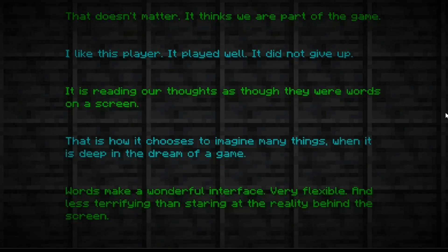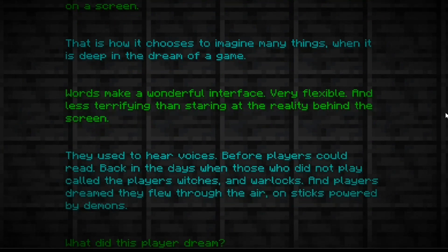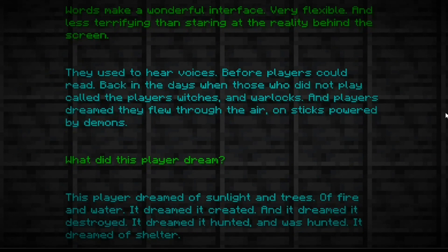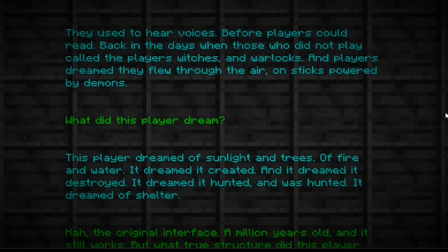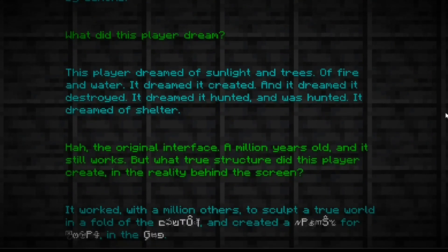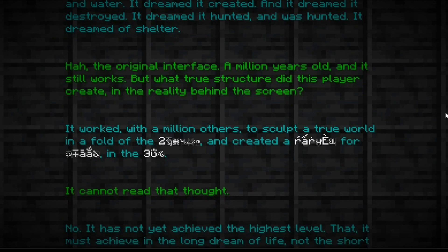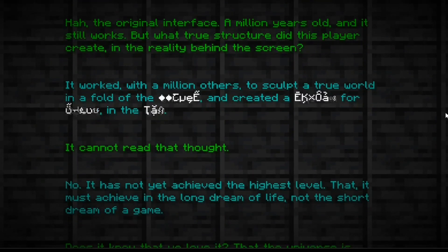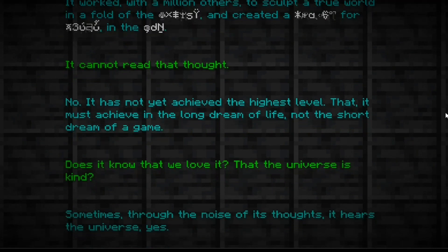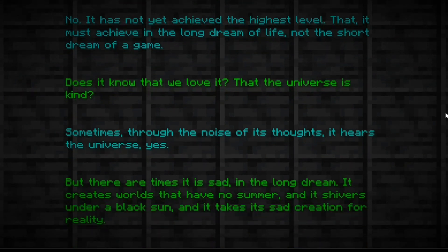'Words make a wonderful interface — very flexible, and less terrifying than staring at the reality behind the screen. They used to hear voices before players could read. Back in the days when those who did not play called the players witches and warlocks, and players dreamed they flew through the air on sticks powered by demons.' 'What did this player dream?' 'This player dreamed of sunlight and trees, of fire and water. It dreamed it created and it dreamed it destroyed. It dreamed it hunted and was hunted. It dreamed of shelter — the original interface, a million years old, and it still works.'